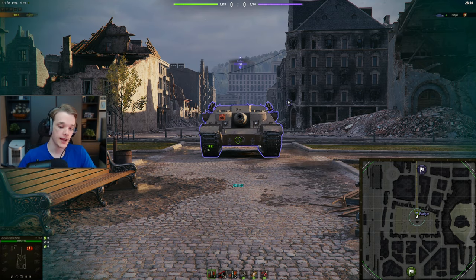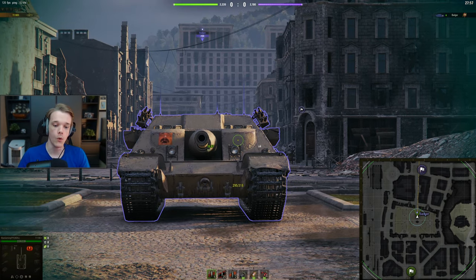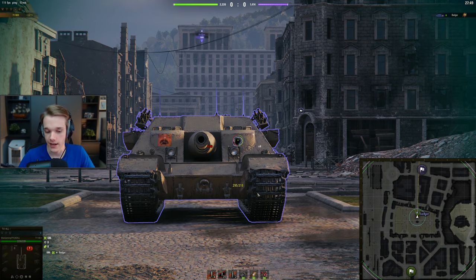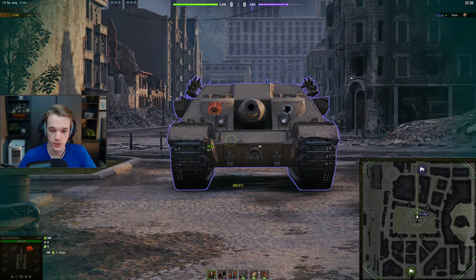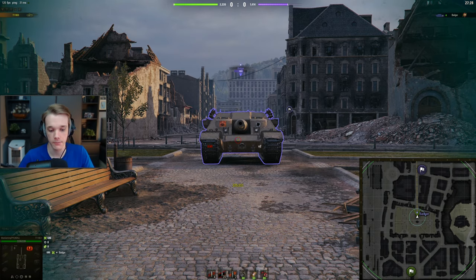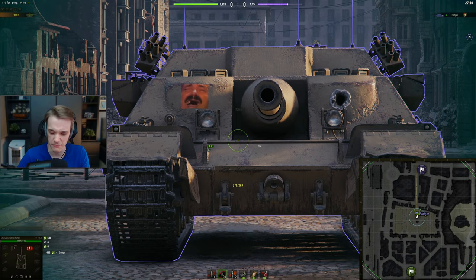Now in the E3 with 295mm pen, you can go straight through the lower plate — we already knew that. But it's not a green pen marker on the sides or the cheeks. You could high roll. Because of normalization with AP, the armor is effectively around 318mm rather than more, so it is possible to pen the cheeks with AP rounds around 300 pen. However, if you fire premium you can pretty much 100% of the time go through the cheeks, and also most of the time through this area here — just don't go too low, as weird angles can cause a bounce.